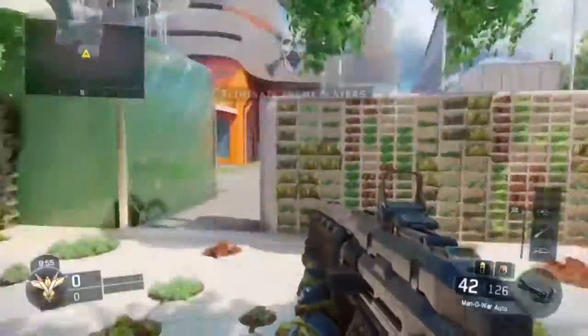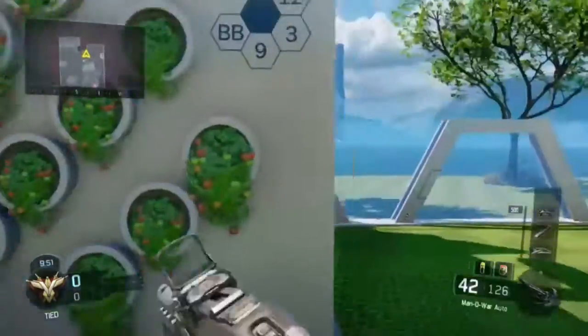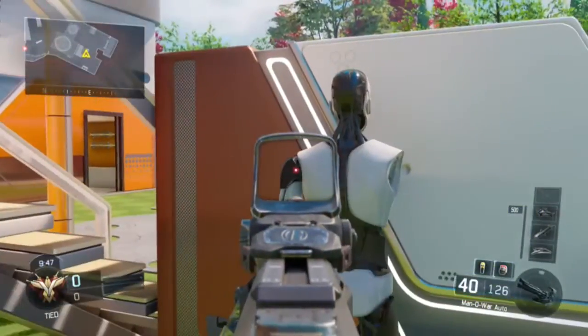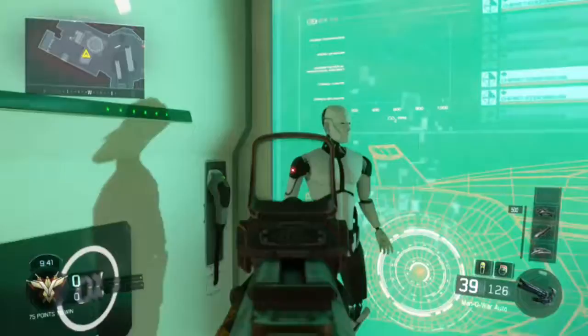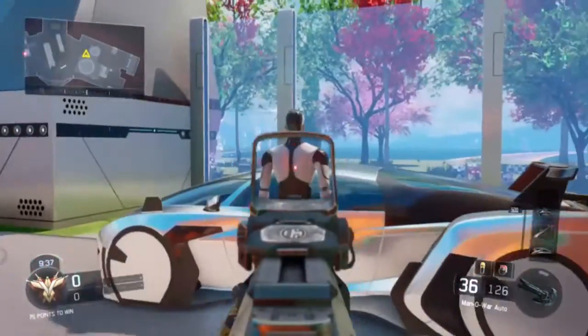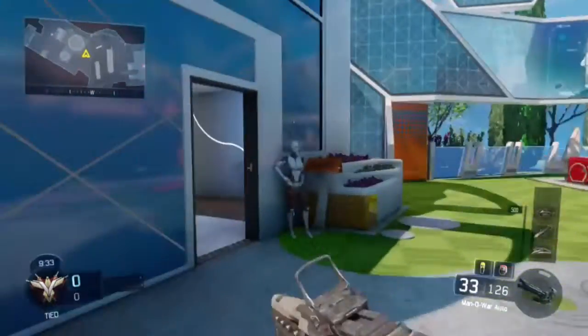Hello fellas, it's Camel21 here and I'm showing you an awesome easter egg in the Newtown map on Call of Duty Black Ops 3. What you want to do is find all the mannequins on the map — it's best to do this with two players, and you need to shoot both their arms off, not the heads or anything, just their arms. I'll show you the locations.